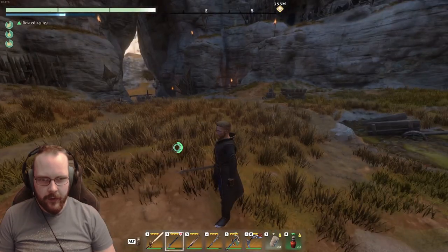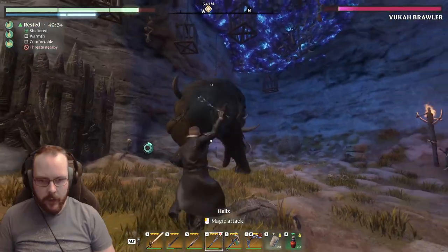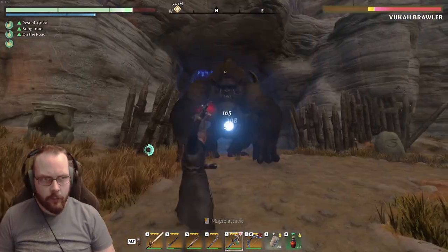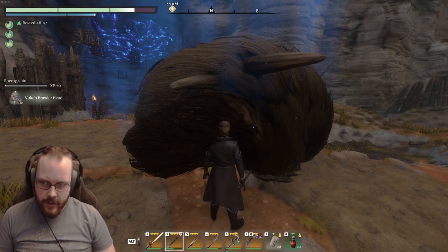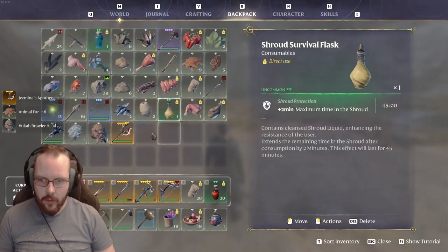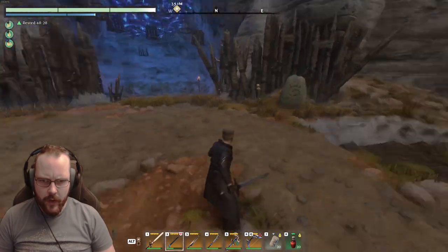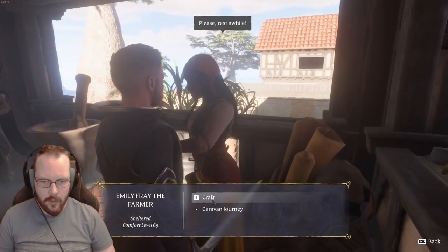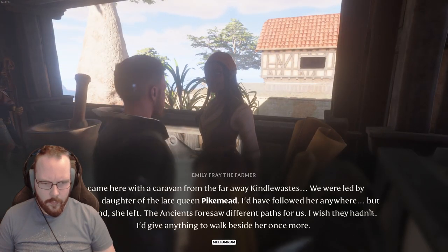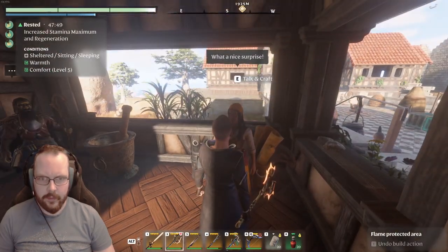I need to kill this monkey in order to complete the quest, I believe. It has something to do with the axe that he drops. Come here, monkey. Electricity - I'm not doing that much damage. Now I get this thing and there's still a question mark here. If I equip this thing - nothing. If I defeat the monkey with this thing - no. Strange. Can I give the axe to one of the NPCs? Maybe the cooking lady or the huntress. If I hold the axe - what a nice surprise.